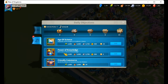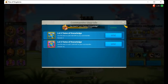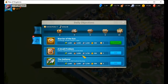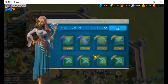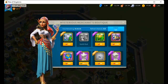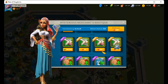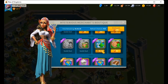Power of Knowledge — use five Stones of Knowledge. Daily objective Power of Knowledge is complete. Good. Next is Friendly Commerce: one, two, three, four, five, six, seven, eight, nine, ten. Daily objective Friendly Commerce is complete! I did it, but I will buy more.